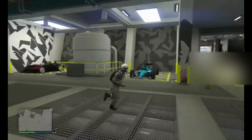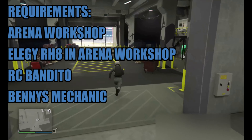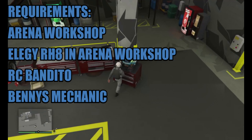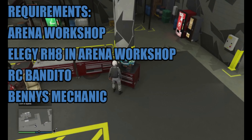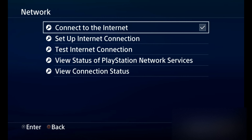The requirements for this glitch will be on the screen right now. Once you have those requirements, head over to your RC Bandito. Once you're at your RC Bandito, you want it to say in the top right corner 'press run to modify' and so on.